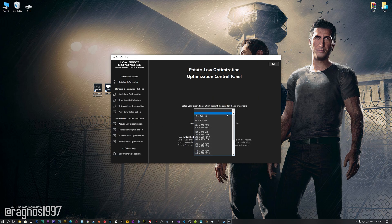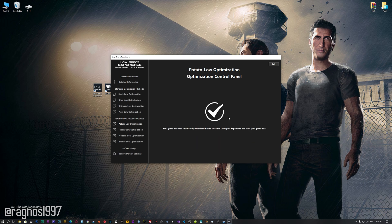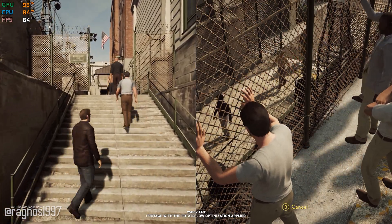When the optimization control panel loads, simply select the method of optimization and the resolution you would like to render your game at. This is something you will need to experiment on your own, in order to see what works for your system the best. Once you decide which optimization method and resolution you are going to use, press the Execute Optimization button and then start your game. Also, if you are not satisfied with what you see, you can always restore your game to default settings by choosing the Restore Default option.